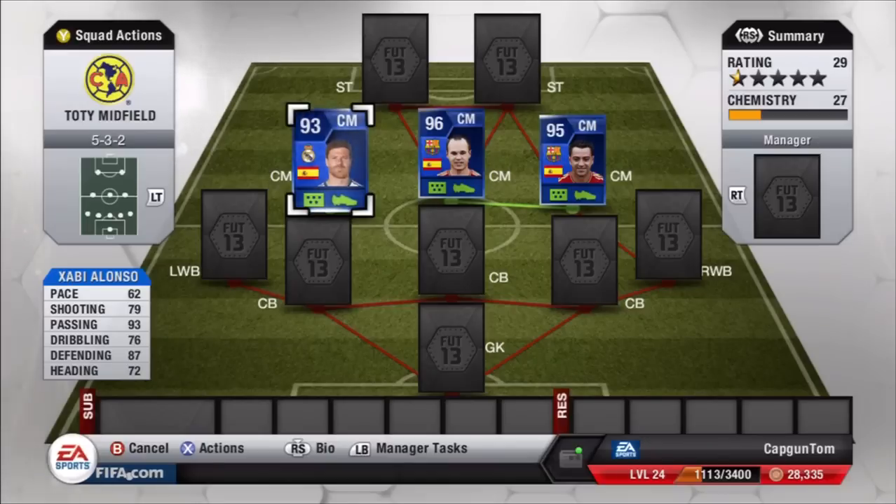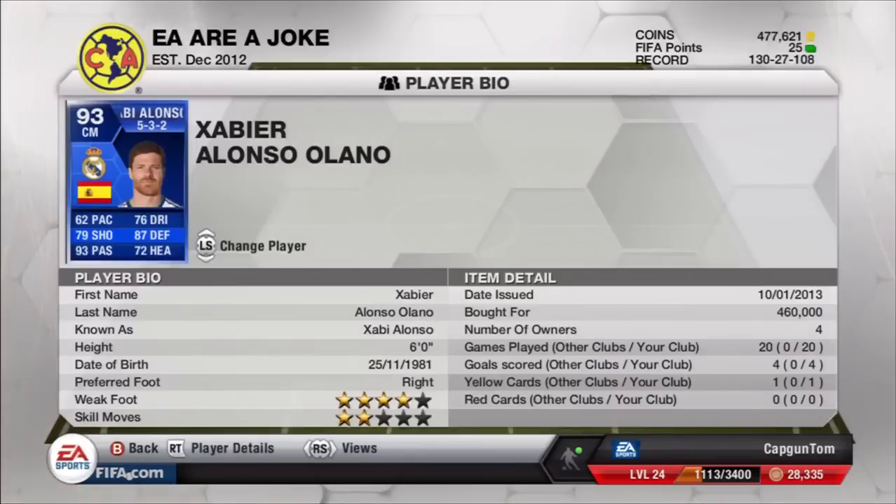The pace does look kind of shocking, but we'll get into that later. His weak foot is 4-star, skill moves of 2-star, he's 6 foot, born in '81, and this card was purchased for 460,000 coins. At one point they were going for around the 400k mark, but this one was bought a little after that, and his price is currently rising — probably up to around 480k or more whilst I'm recording.